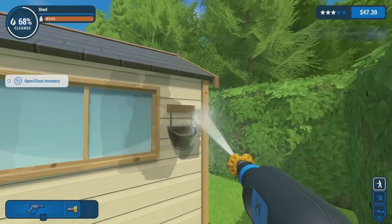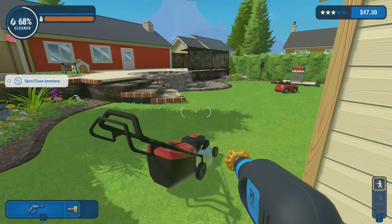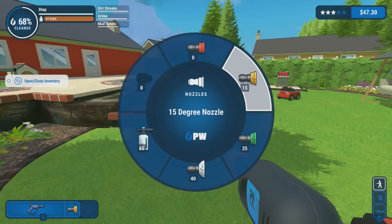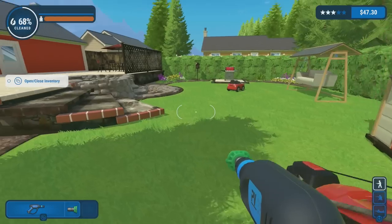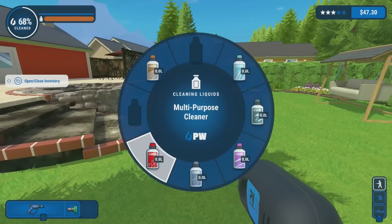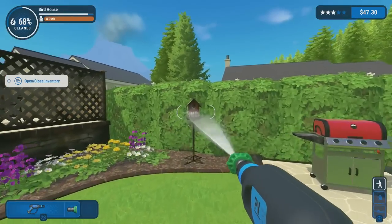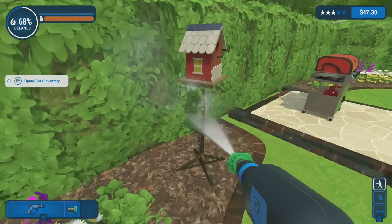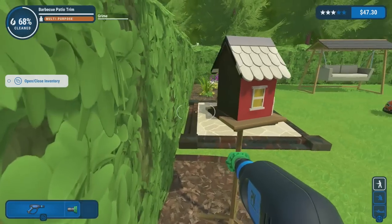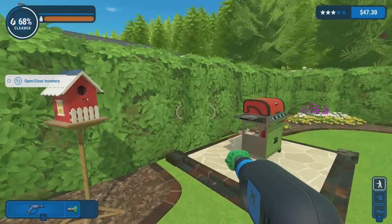Maximum pressure is great, absolutely great for wood and stuff. Let me check my inventory real quick — I had a 40-degree green nozzle, I'm gonna keep the green one. I don't have anything to buy; I have 47 bucks now, getting a little bit more money over time. We're gonna need a lot of soap — I still think soap will help us out quite a lot — but the maximum pressure seems to be doing really well.